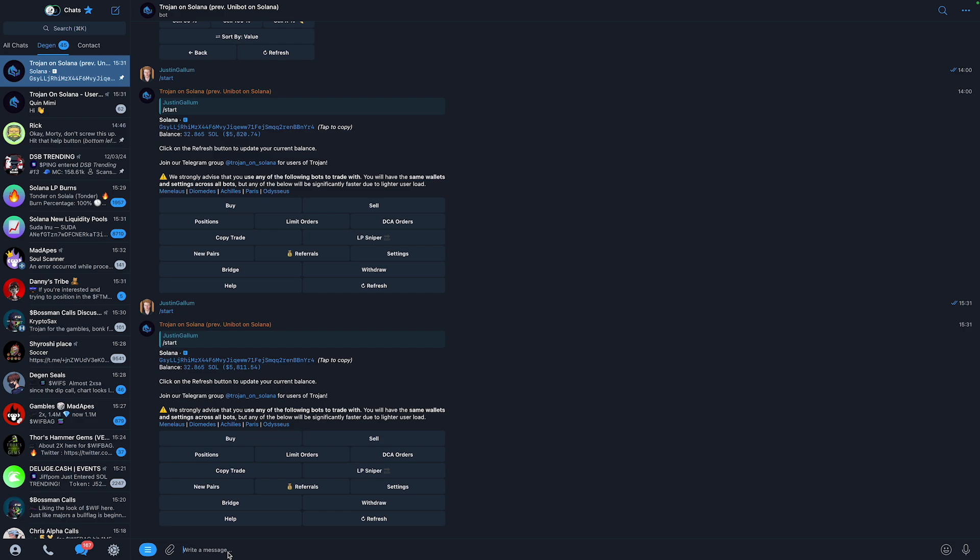Once you have your wallet address, go to your crypto exchange — it can be Bybit, Binance, or whatever — and send some Solana to that wallet address. Once you've done that it will say 'balance updated' and show you how much Solana you now have. Step one is basically just sending some Solana to your bot wallet.